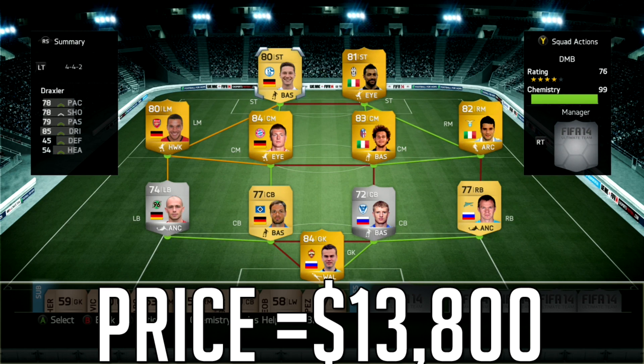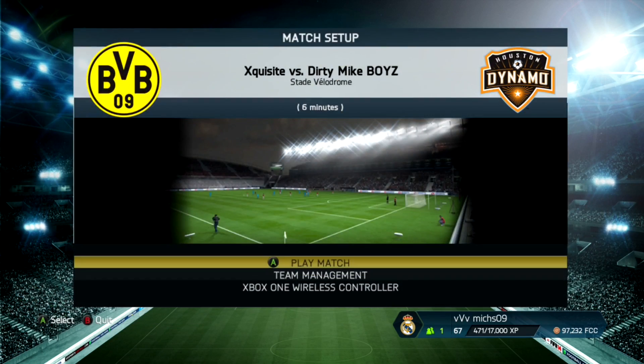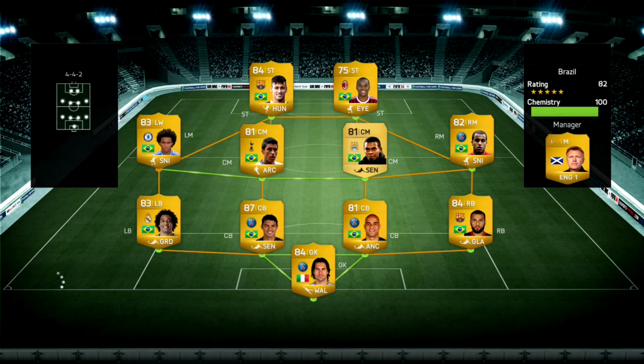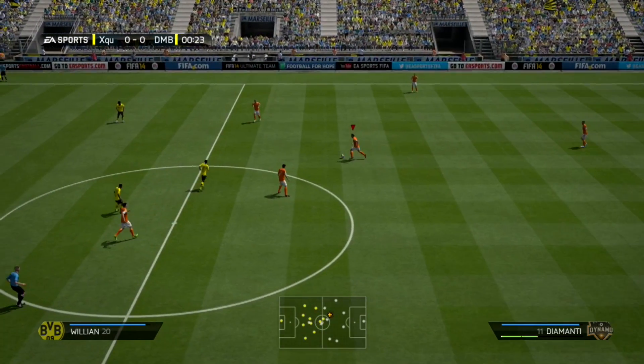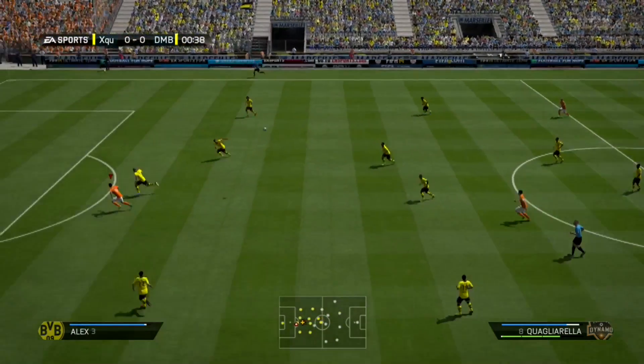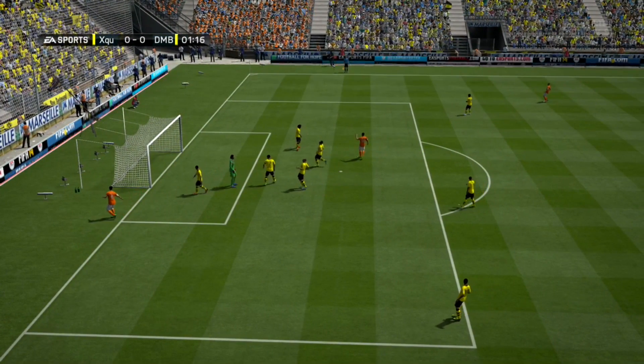I've decided to roll with the 4-4-2, the classic formation. We've got a bit of a three-way hybrid between the Russians, the Italians, and the Germans leading the way. This squad is a discount buy — if you're going to the mall and you don't have a lot of money, this is the squad you go with. It cost me about 13,800 coins. Anyone can replicate it, try it out for themselves. If you do, let me know if you switch the formation — drop a comment. I apologize for not including the individual player cards; I usually do that in all the intros and I just forgot to film it.